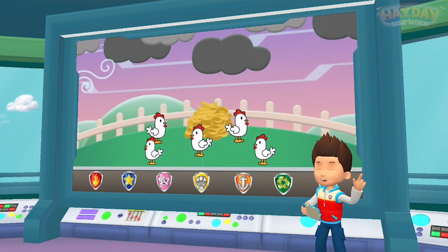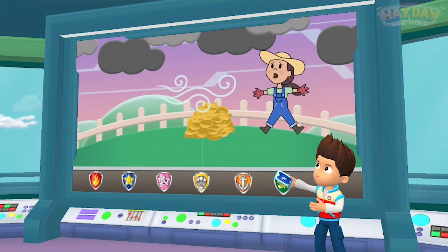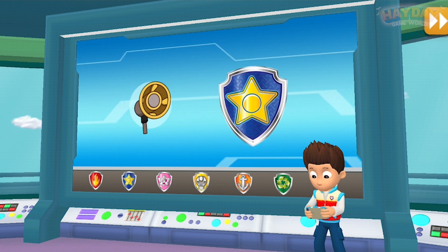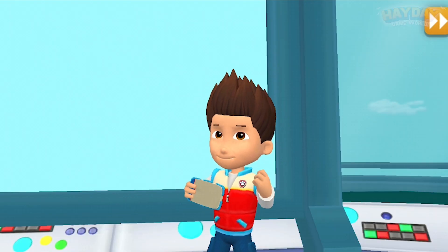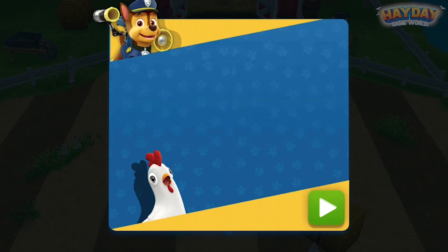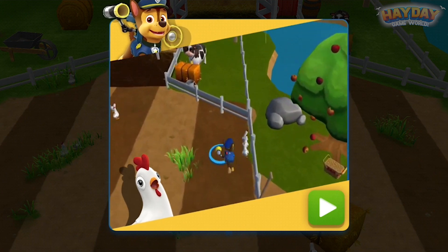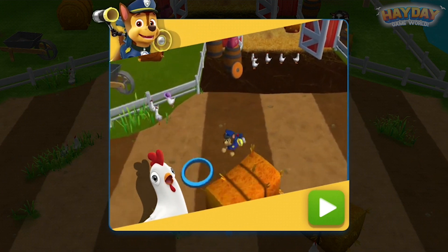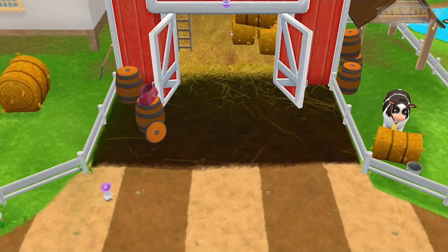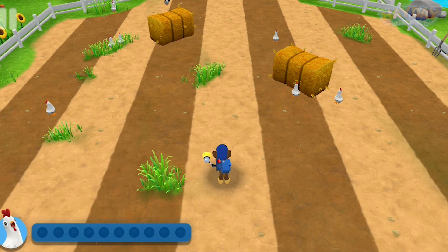A storm passed over Yumi's farm and startled the chickens. The chickens escaped and now they're everywhere — we need to help farmer Yumi round them up. Chase, I'll need you to round up the stray chickens with your megaphone. All right! PAW Patrol is on a roll! Tap on the screen to move Chase around the field. When Chase gets close, the chickens will move away. Get them to move back into their coop. Find all the chickens and bring them back — don't worry if they split up, you can go back and get them later.